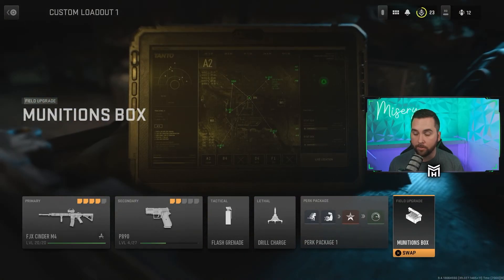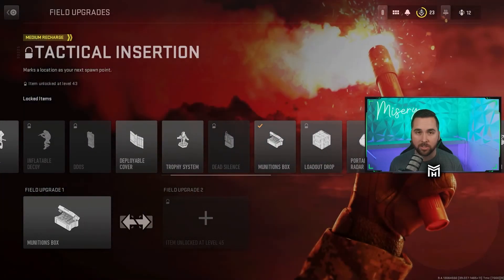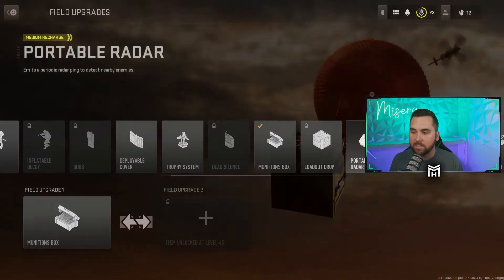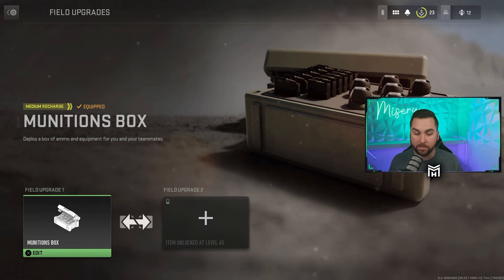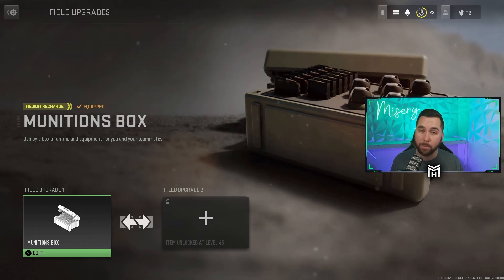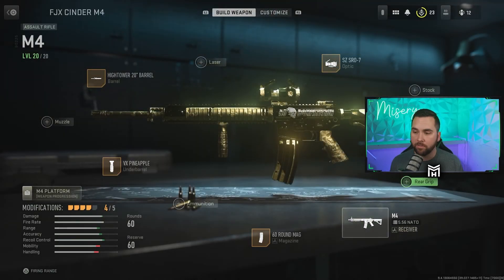Ghost is critical in Invasion and Ground War because people are constantly popping UAVs, so you don't want to die. For field upgrades: if you're not max level, use the Munitions Box since you'll burn through ammo on bots. But if you're further in — you need to be level 43 — I'd actually recommend the Tactical Insertion. Drop it near where the bots are, and if you die to a real player you respawn right away, which really min-maxes your time and weapon XP each game. This is the tip that not a lot of people are talking about.